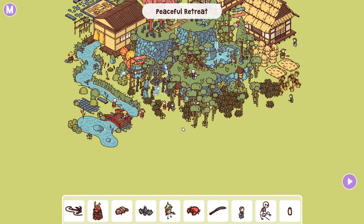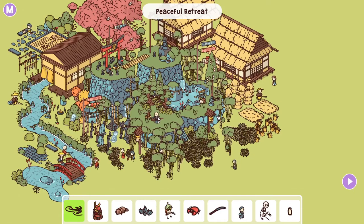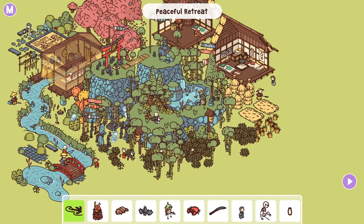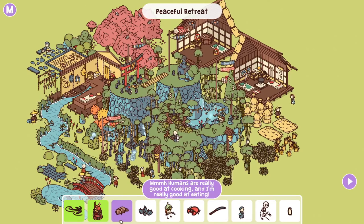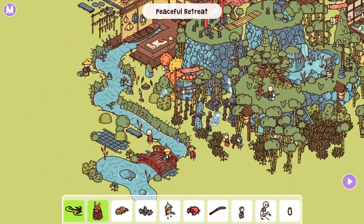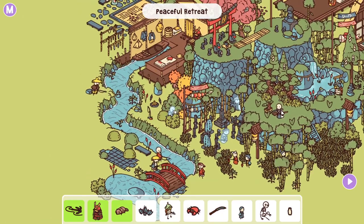Someone should put a ladder here — I see that immediately, it's right there. He was once a great samurai but he left that life behind — so that's probably inside one of the houses. Yep, right there. Humans are really good at cooking and I'm really good at eating — so who's cooking currently? There's a fireplace with some cooked things. Excuse me, there's a ghost? You're scaring everyone here — go away.